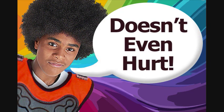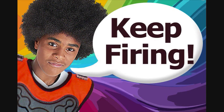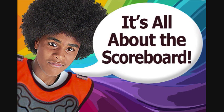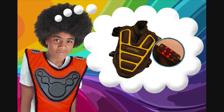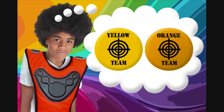Getting hit doesn't even hurt in Bazooka Ball. When you run out of balls in your bag, just pick up more off the floor and keep firing. In Bazooka Ball, it's all about the scoreboard, so listen up while I explain points. You get points every time you hit an opponent in the vest. When hit, their vests flash and points are displayed in real time on the big scoreboard. If the other team is just hiding, you can shoot extra targets for bonus points.